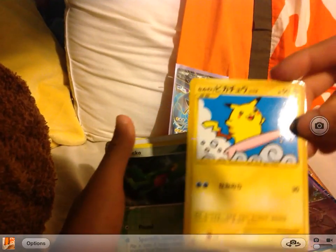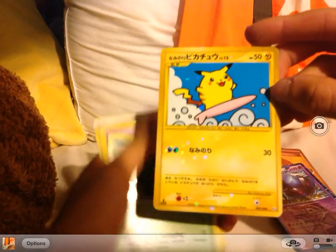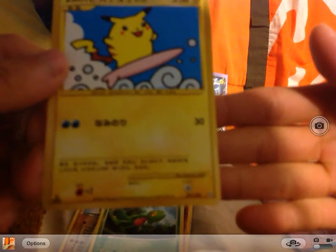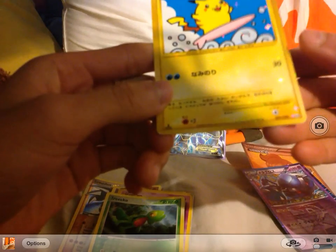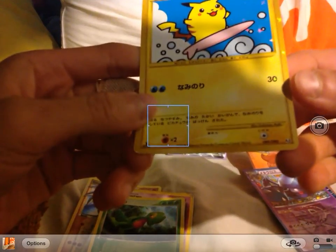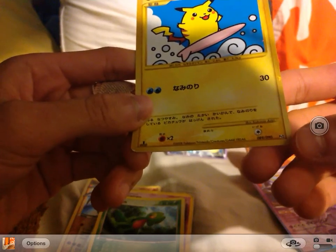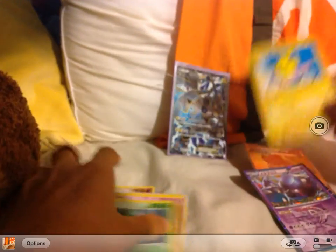This is my Surfing Pikachu, and if you look closely — I need light — there's no star or anything next to the PT Part 2 marking. That means it's unknown, so it's super duper precious.